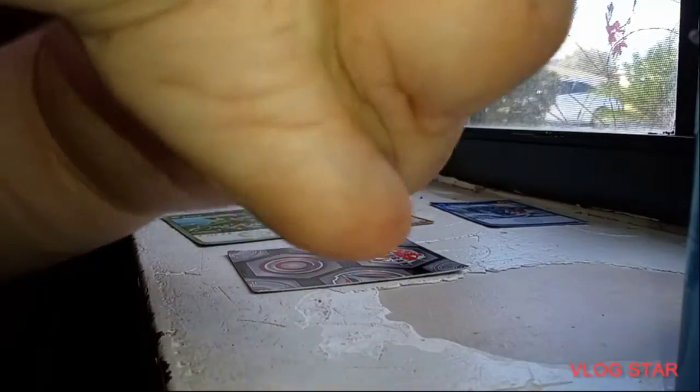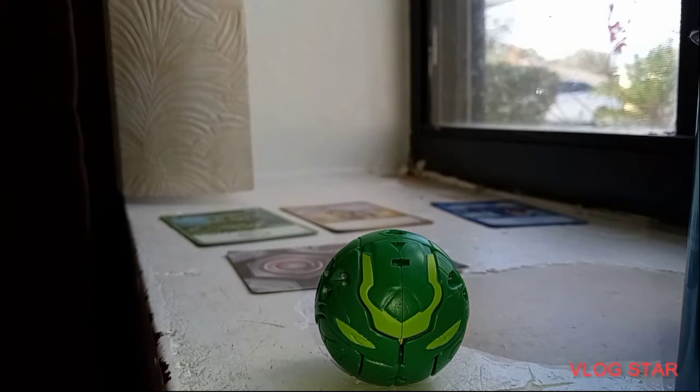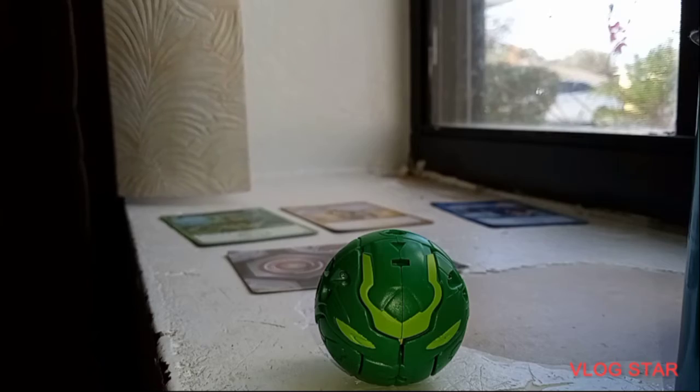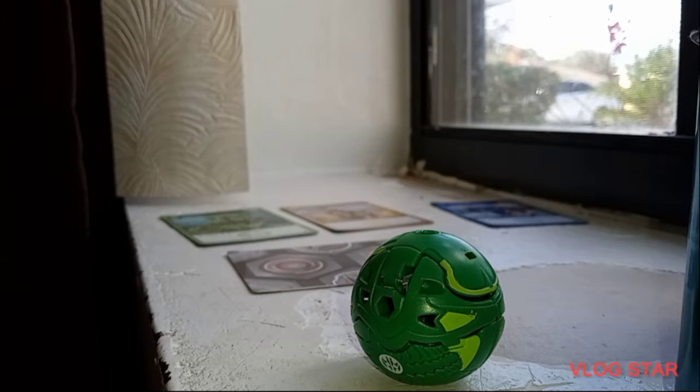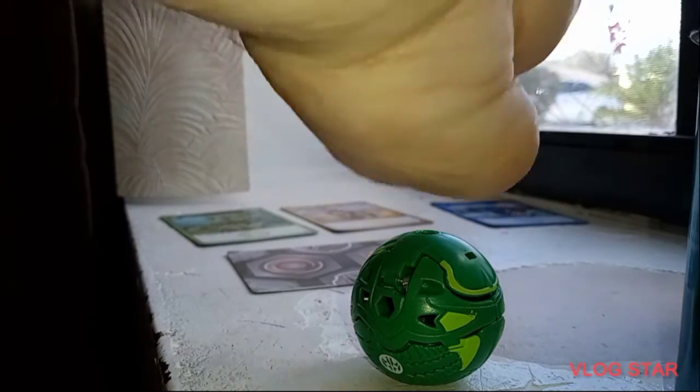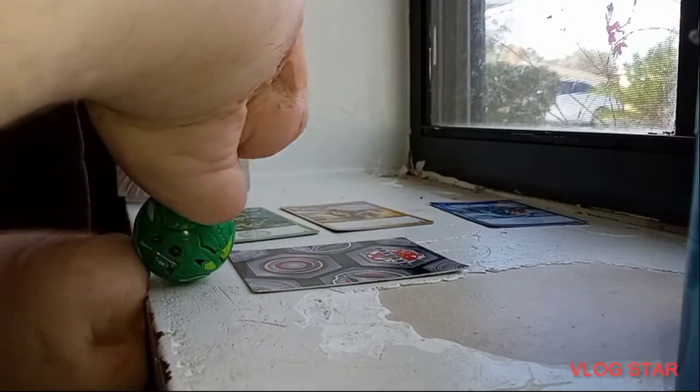And now for the strongest Bakugan in the set: Ventus Jetra — Jacuzo's Bakugan. Except Jacuzo's Bakugan is Pyrus, but if Jacuzo was wearing green, this would be his Bakugan. And this is my very first jellyfish Bakugan.